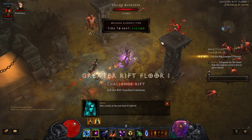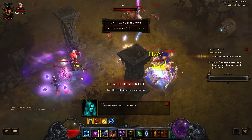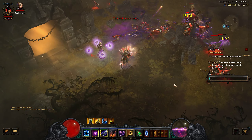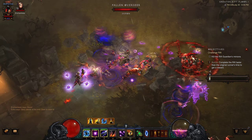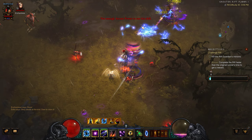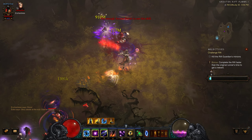First things first, you put up your armor, and then let's get those Twisters going out there. We do the Magic Weapon. Twisters are going pretty nicely. And we'll do the Arcane Torrent.